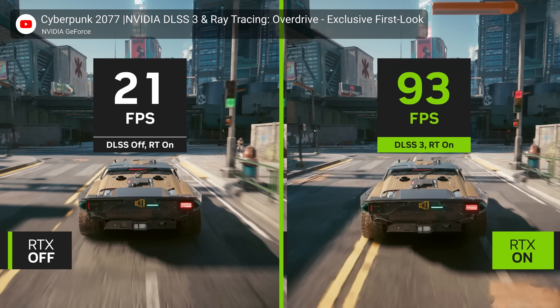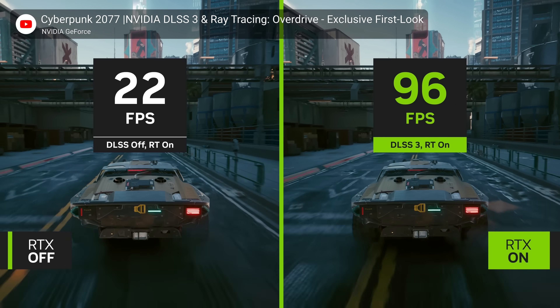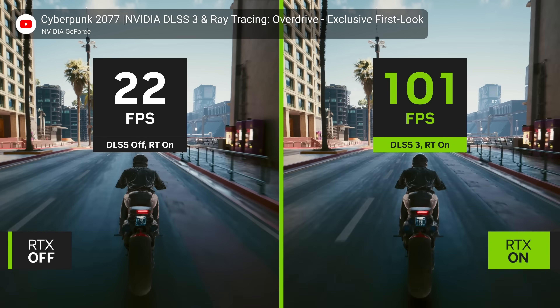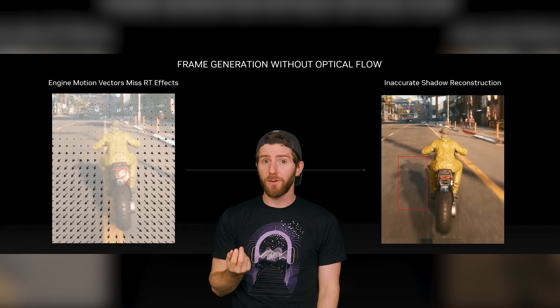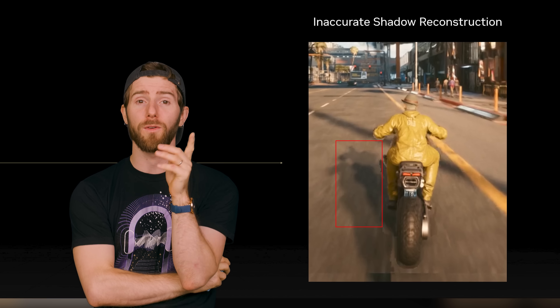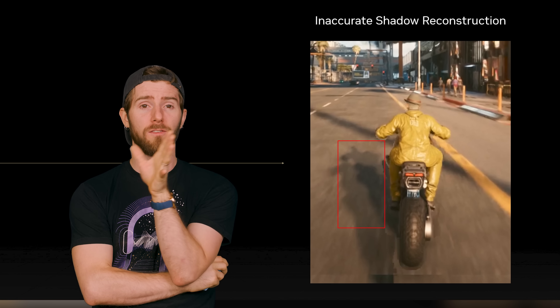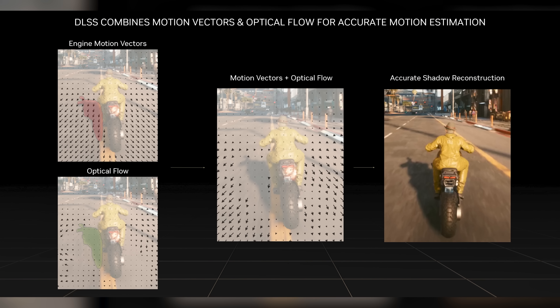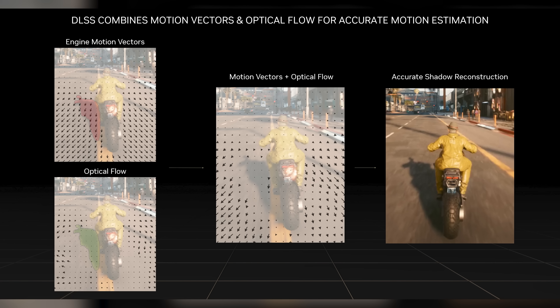DLSS also keeps track of how geometry in the game changes, such as how the road moves below the character on their motorcycle in the example shown. Although it is possible to generate frames for smoother motion just by looking at geometry, quality can suffer as other effects like lighting won't be tracked correctly — as you can see in this example where the shadow cast by the motorcycle is distorted. But DLSS 3.0 combines the optical flow field with geometry tracking to give more accurate inserted frames, yielding significantly higher frame rates while maintaining image accuracy.